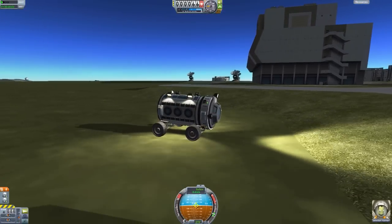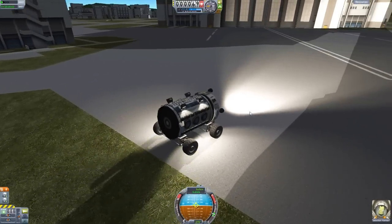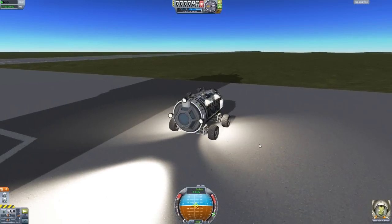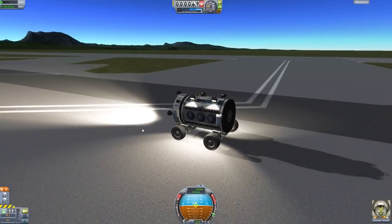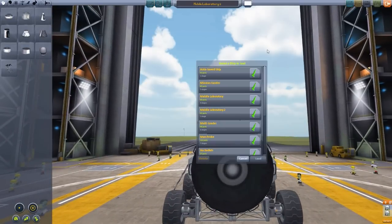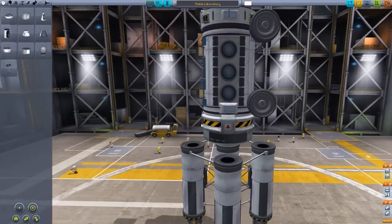Overall, I'm very pleased with how it handles. We can get in and out of the rover and onto the surface for taking samples, store them in the processing lab, and process them to actually gain the science. So let's revert flight back to the vehicle assembly building, and let's go and grab the original one with that rocket still attached. Let's test the parachutes.